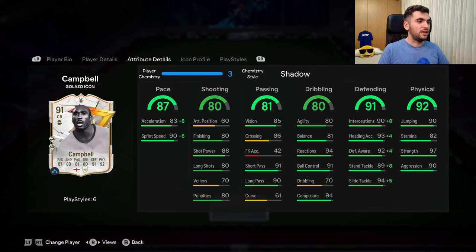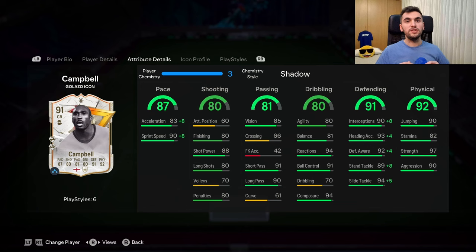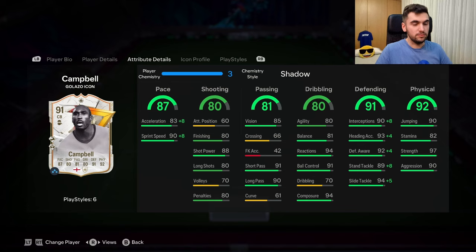I noticed that he does well both with his right foot and also with his left foot, and the slide tackle is phenomenal. About his physical: his jumping is amazing with the aerial playstyle in the game, and the strength is unbelievable — so strong on the pitch. 500k for this card is a bit expensive right now, but maybe he'll become cheaper in a few days — it would be nice at 300 or 400k.